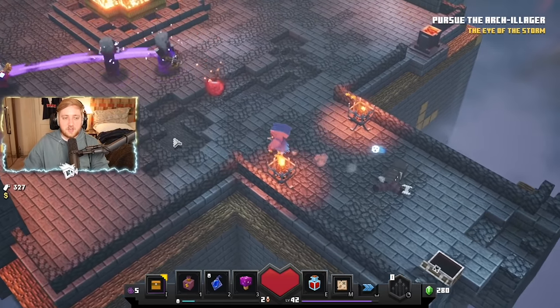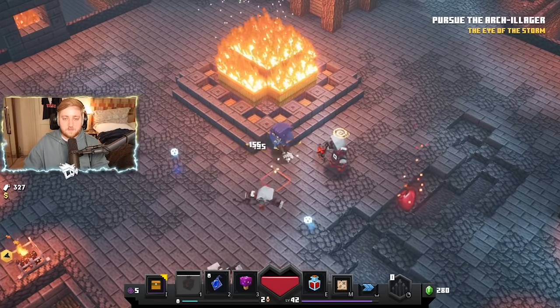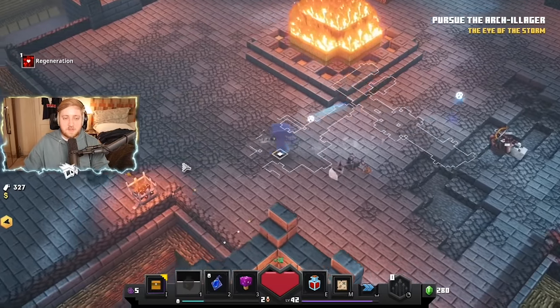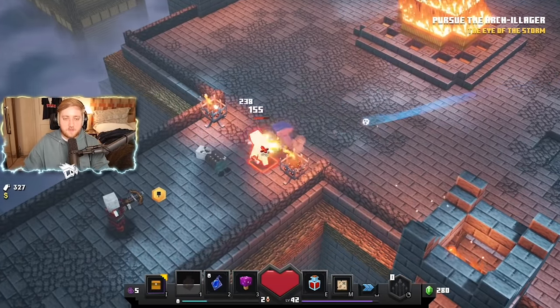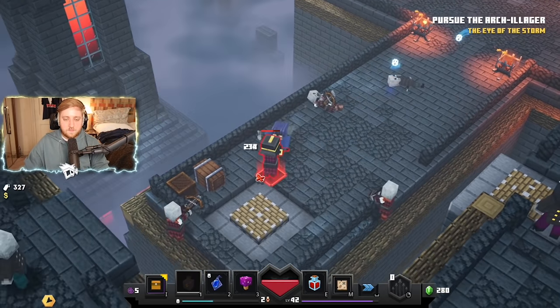Today's video is pretty simple. I've managed to find all 10 secrets hidden throughout Minecraft Dungeons, which will lead to the unlocking of a secret level. Before you can go hunting for these, you need to have completed the game at least once on the lowest difficulty to unlock the second difficulty known as Adventure Mode.